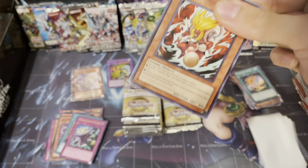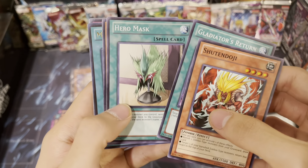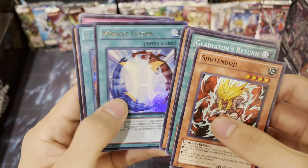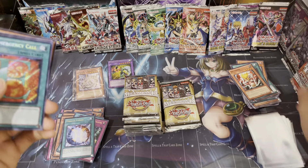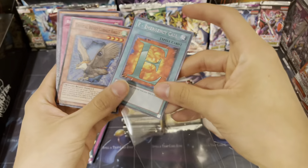I don't think I'd really use the D-Prison, but I'll take it. I can't think of another ultra I'd want besides that. Actually yes I can - a Miracle Fusion and an Emergency Call! Yes! Let's hope we get more of those because I need three of them.